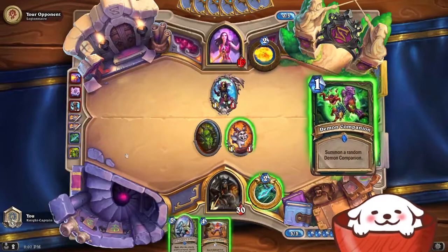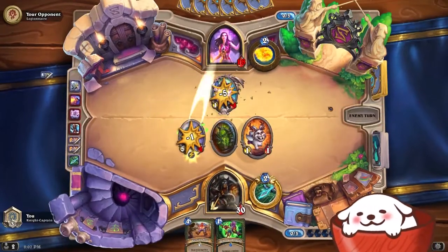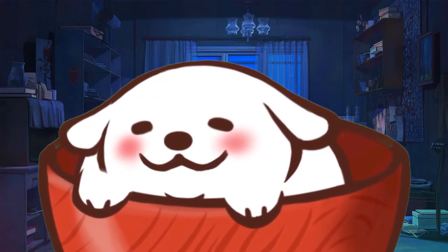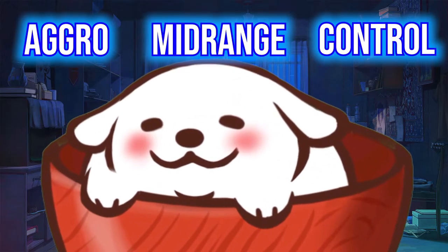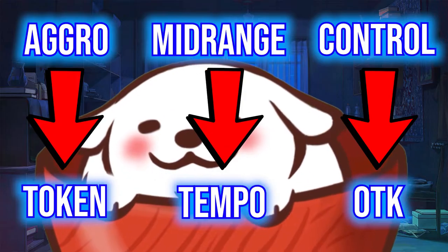And if you do get board cleared, then you can refill your board quickly with your low cost minions or use your spells to finish off that last bit of damage. But within the deck archetypes, there are subsets of the three deck archetypes. Aggro, midrange, and control are umbrella terms for different types of decks, kind of like how dog is an umbrella term for different breeds of dogs.